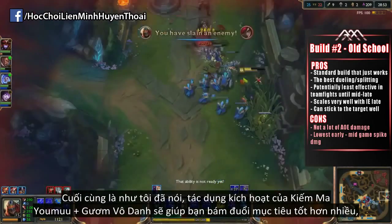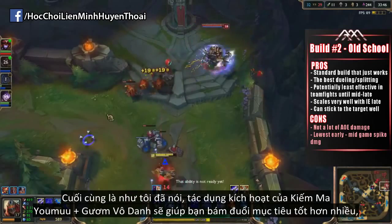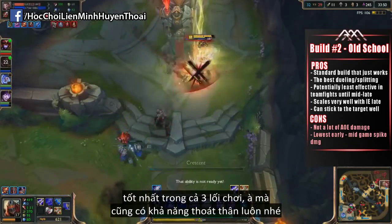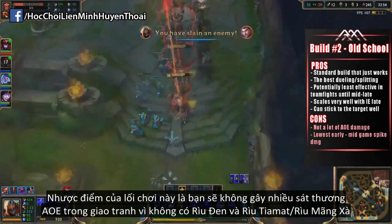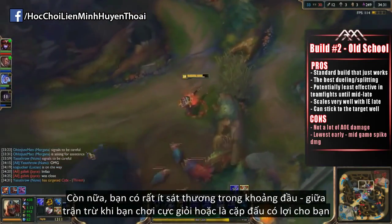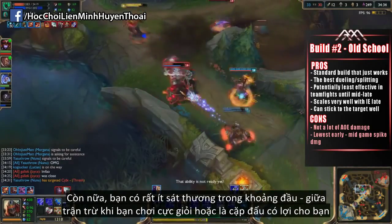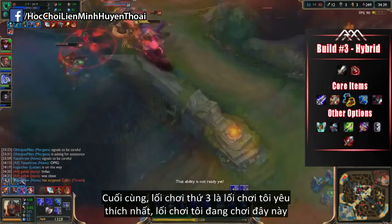Your Youmuu's and Blade of the Ruin King active effects help you stick onto your target much better than any of the other three builds, while also helping you escape. The cons: quite obviously you're not bringing a lot of AoE damage into the teamfight since you don't have a Black Cleaver, Tiamat, or Hydra. And finally, probably the lowest early to mid game damage spike unless you play it very well and your opponent messes up — but you do scale exceptionally well into late game, probably the best of the three.